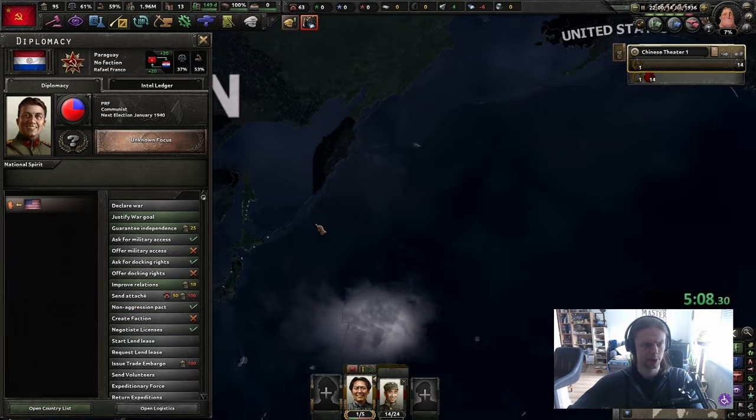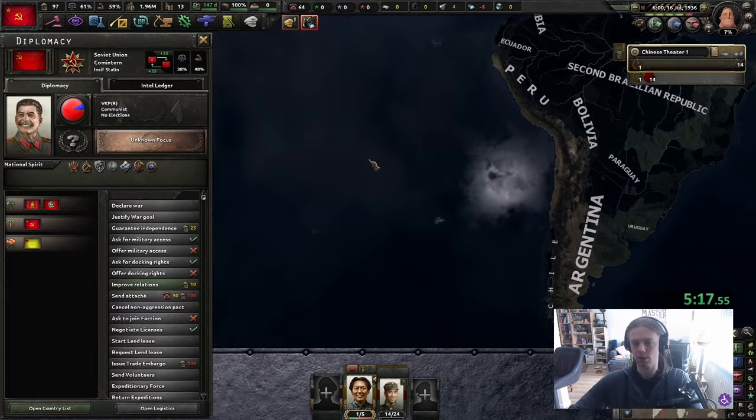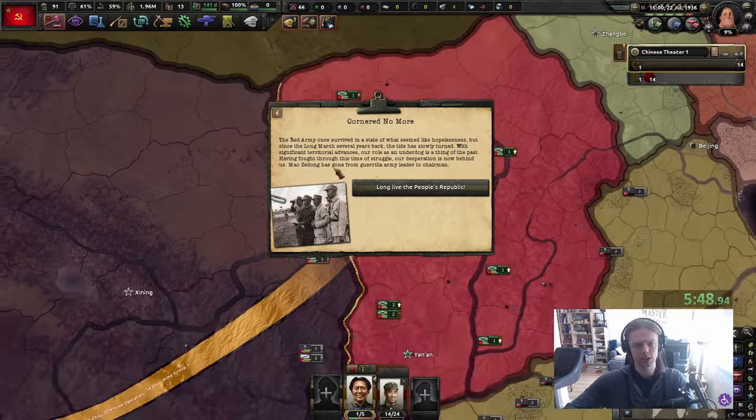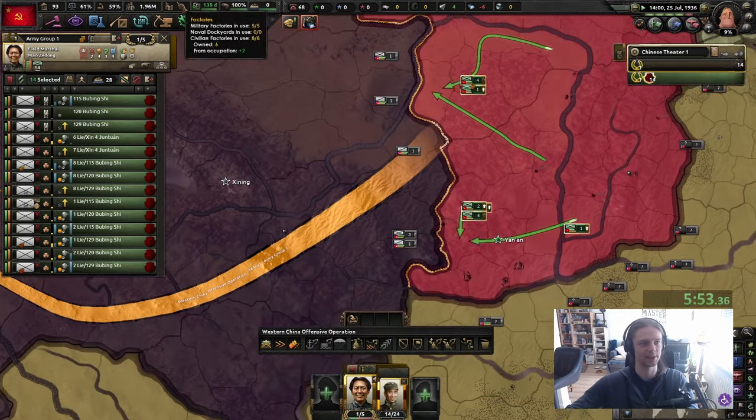We take everything, border justify on Sin Kiang, get non-aggression pact, non-aggression pact, non-aggression pact. We can also do it with the other guy but it doesn't really matter. Mil axis with the whole Comintern just to get our relations up. I'm also gonna improve relations with the UK, and then let's also create an agency.